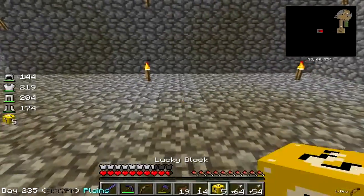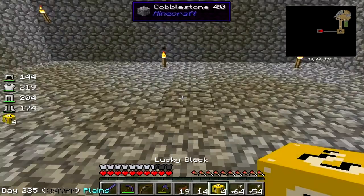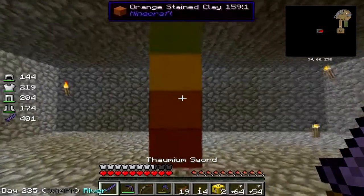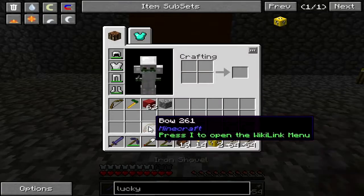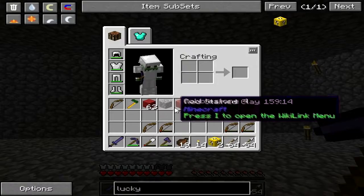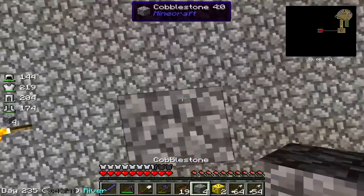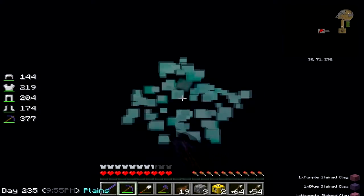Bunch of arrows. An essence hoe - shift-click tills a three by three area, probably the worst possible essence tool I could have gotten. 29 red wool. What the hell is this? Clay, clay, clay... is that a diamond block? Son of a bitch it is! That was weird though - now I need to build a tower up because I didn't bring anything to climb with. Magenta pink wool and a block of diamond - lucky me.